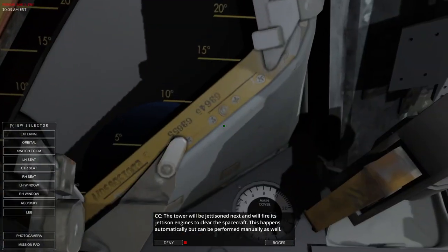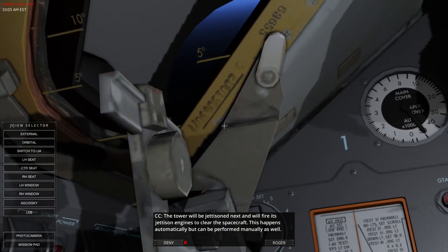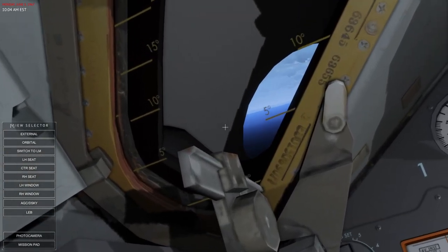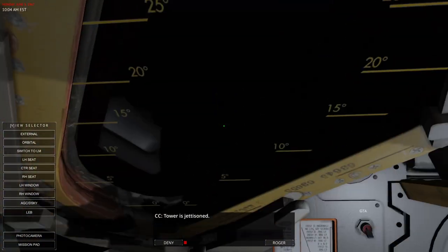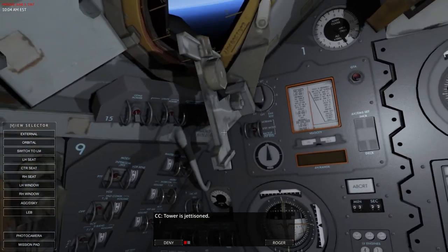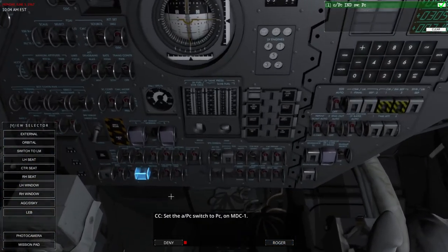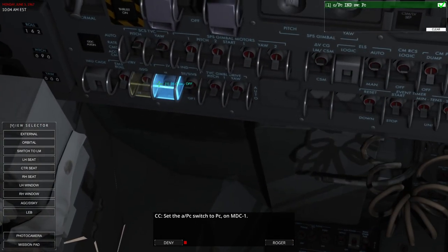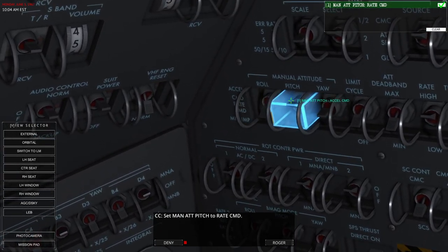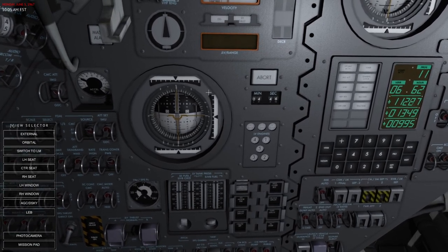The tower will be jettisoned — now I get my view. The staging lights will all illuminate soon. Switched the Alpha switch to PC, and manual attitude pitch to Rate Command. We still have a ways to go on the second stage — it is six minutes long.